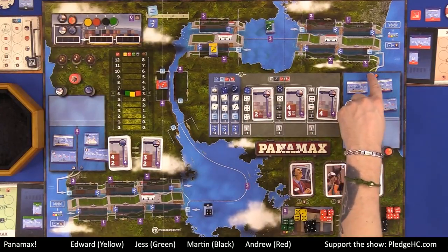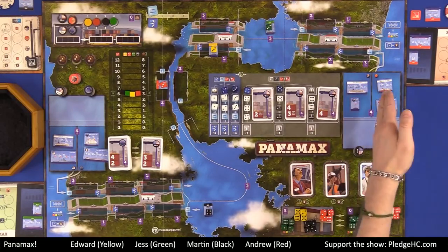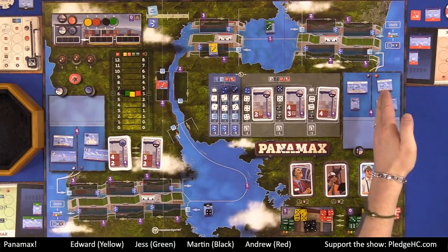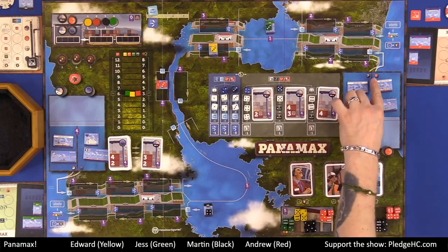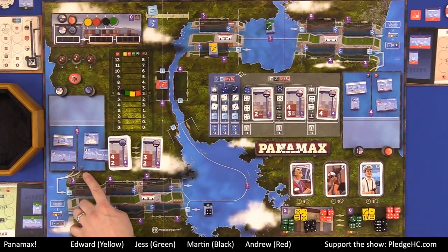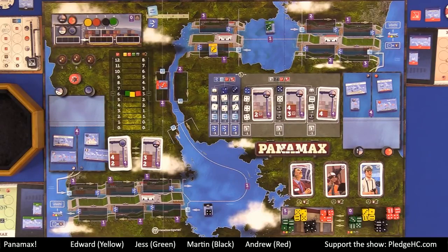When you have contracts for a certain country, those country flags will be represented there. We have China, we have the U.S. West, then over here we have the EU, and we have the U.S. East. We're going to have a mix of player-owned ships, as well as neutral ships owned by the four countries in the game, as well as just neutrals.